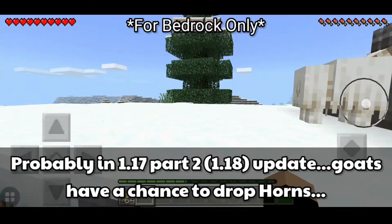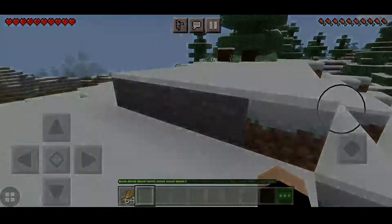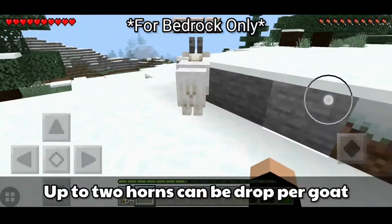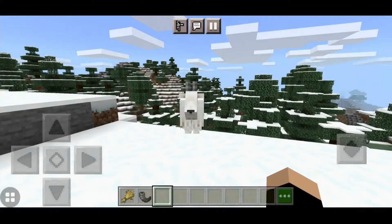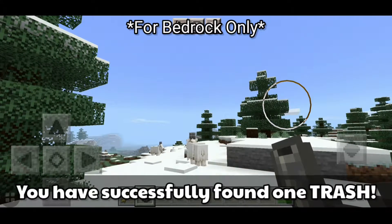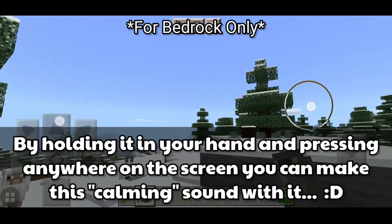Probably in the 1.17 Part 2 update, goats have a chance to drop horns. Goats will drop a goat horn when they charge into a solid block, and up to 2 horns can be dropped per goat. If you ever find a goat horn, then congratulations — you have successfully found one trash. By holding it in your hand and pressing anywhere on the screen, you can make a calming sound with it.